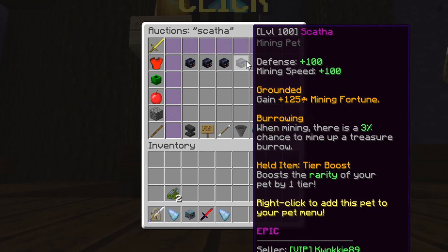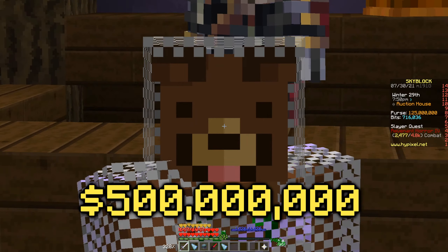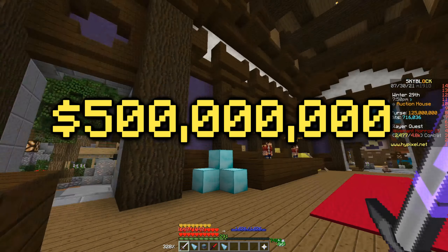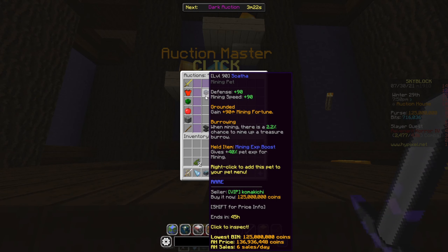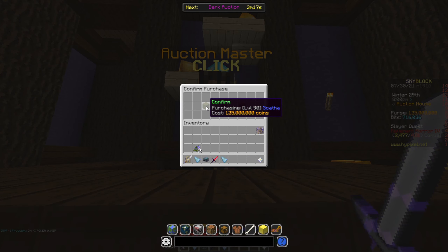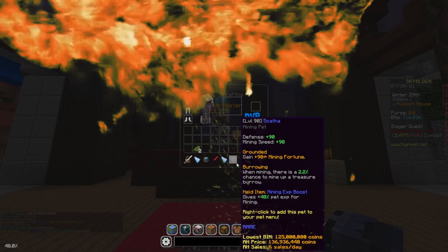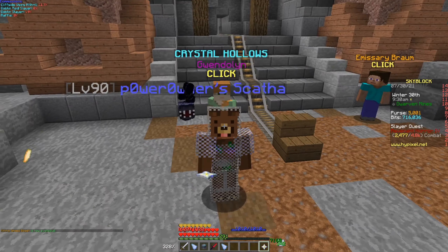As you guys can see there's only four pets right now on the auction house. There's not even a legendary tier currently on the market, and yesterday when I saw one it was for 500 million coins. But anyways, let's go ahead and buy the rare one at level 90 — here we go, 125 million. Is it worth it though?